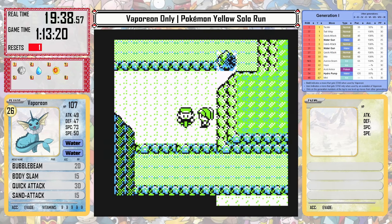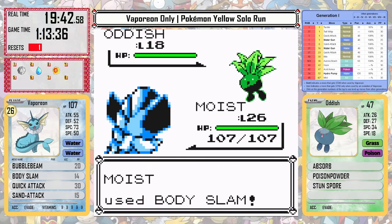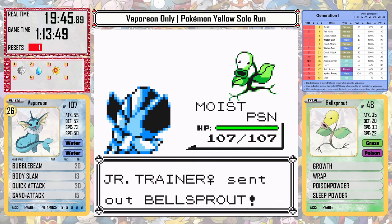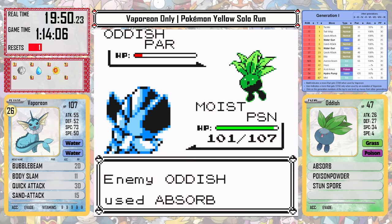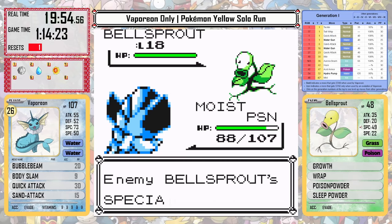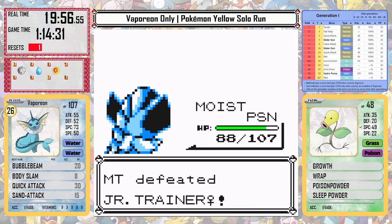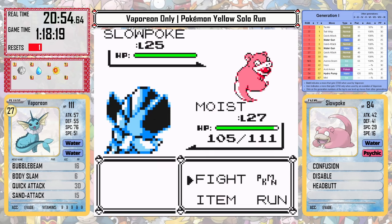I can head back to Cerulean City and pick up the bike to head toward Rock Tunnel. There is one trainer that may be an issue, and that's the Wrapping Lass. If you can't knock her Pokémon out in a single hit, there are chances for her to set up status moves as well as Wrap, and it can become a problem. Vaporeon has that issue today — it just doesn't have enough attack to knock them out — but luckily it just gets poisoned, which was really the best case scenario for a status move.